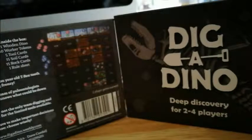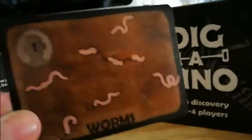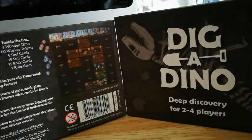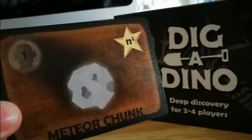The little star icon we saw earlier shows the points — it's called paleo points, presumably because it's a dinosaur game. So for example a crystal card would be four, worms would give you none since there's no star, and meteor chunks depend on how many you have in your hand at the end of the game.